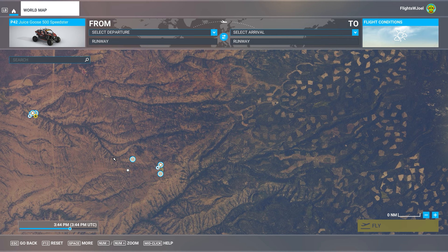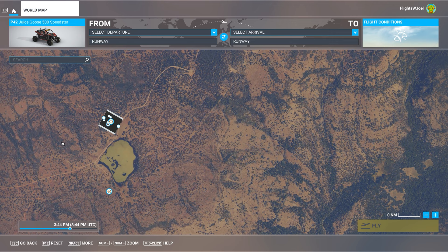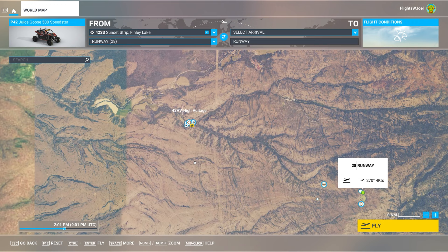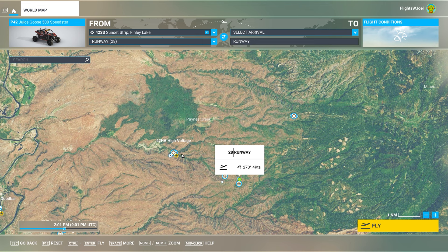Let's hop in and check out this scenery — see how far we can get just driving around. We're at Parking Sunset Strip. There's so much in every single scene that Parallel 42 puts out, and it's really great to have a vehicle to check out these scenes. You can do so much with it.